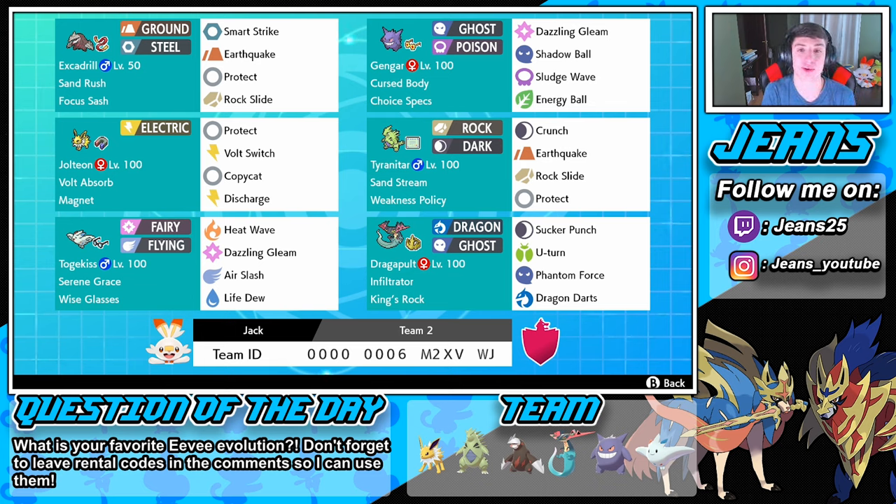Then we got Togekiss with the Wise Glasses, which slightly boosts special attack damage. Since she's a special attacker, we're rocking Heat Wave, Dazzling Gleam, Air Slash, and Life Dew to heal up all the Pokemon on the field — it heals your team Pokemon, not the opponent's Pokemon. The Wise Glasses will boost the special attack just a little bit.